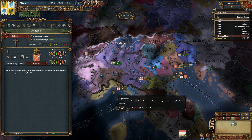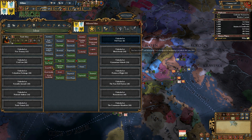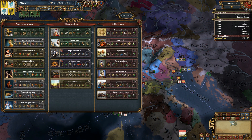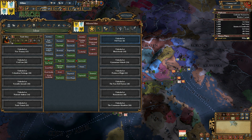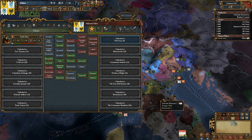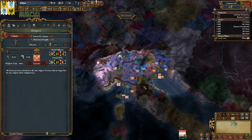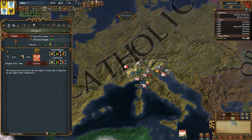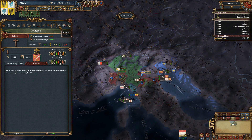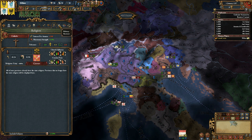It's very, very difficult to convert anyone in MEIOU and Taxes if you don't have any religious ideas. There are many religious ideas — I think there are five idea groups that are religious ideas in all, possibly six, one of which is only available if you're an Eastern religion. So if you're planning on taking land that's not the true faith, be sure to be ready to convert it with idea groups. There is also passive conversion over time, which we'll touch on in a special religion video.